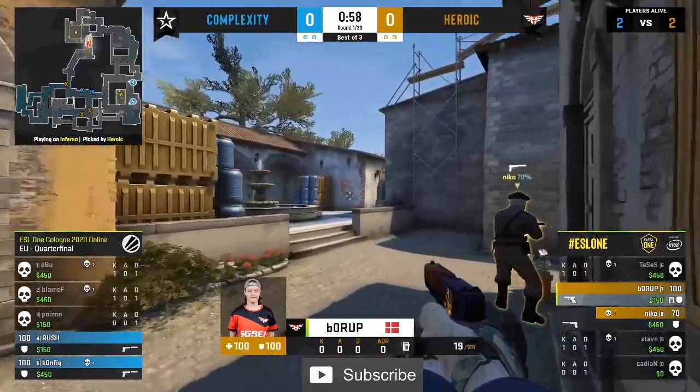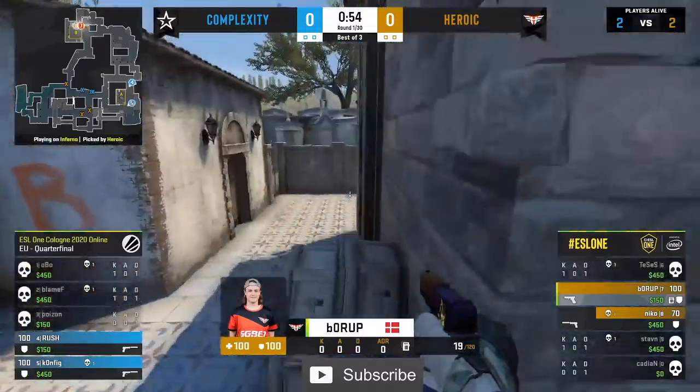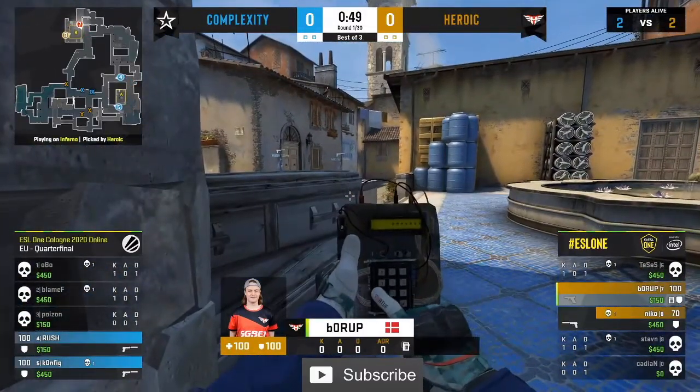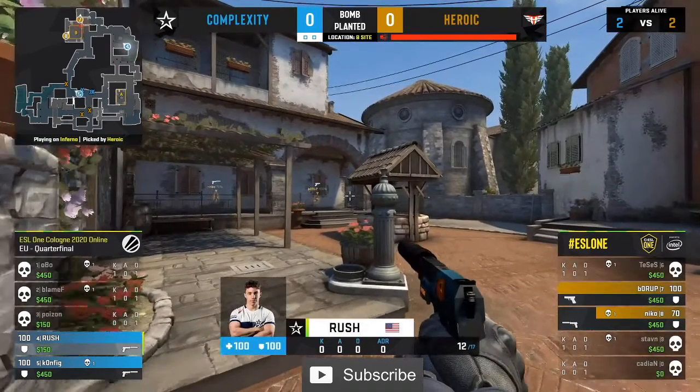Because Complexity went for an aggressive CT-sided pistol early, that meant they had five sets of armor. So there'll be no kit for this retake — it's just going to be the headshots. The fact that Niko's picked up a USP, he might posture himself quite aggressively. You can see he's set up in the new box position. So as they come in to retake this site, swinging with that USP, popping their heads is going to be important.